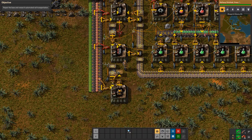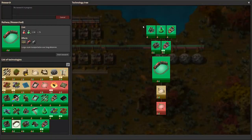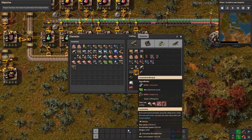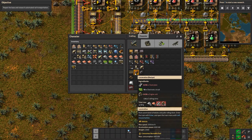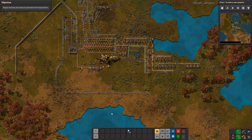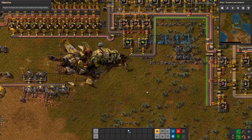Railway research just finished! That did unlock the ability to produce rails — which I already kind of stole — and the ability to make the locomotive, which is what I really care about. The locomotive is going to be expensive — it does require steel, which I have yet to get up and running, and then engines of course. Those are also all going to take some iron plate. I almost wish the game would throw me a little bit of a bone here.